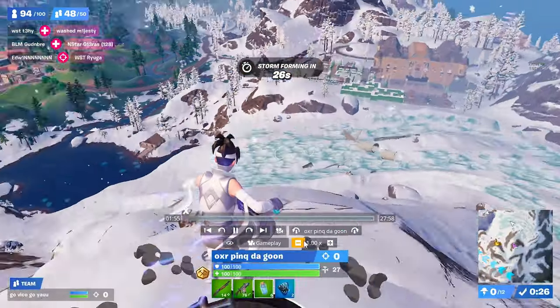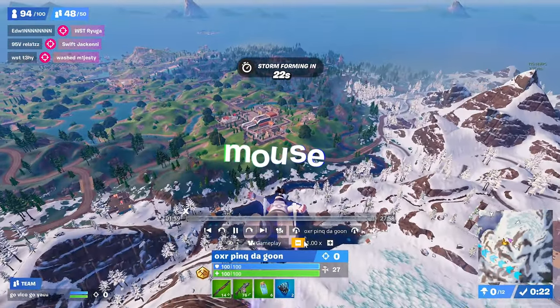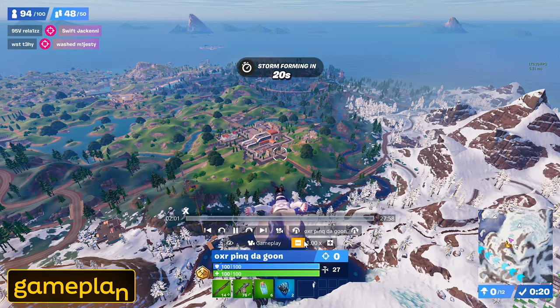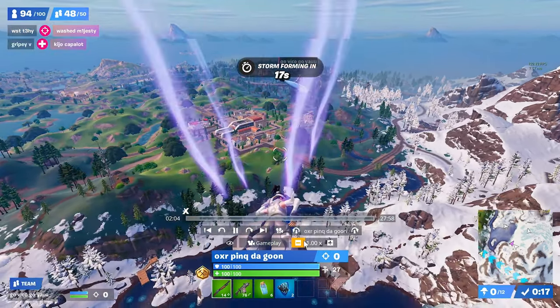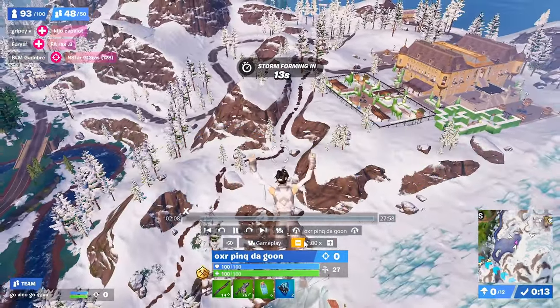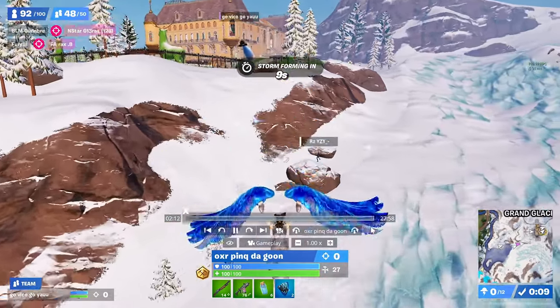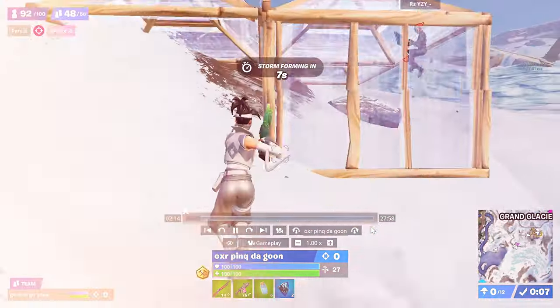The first thing I learned from FNCS week one is what the winners Pink and Vico did over on AU. These guys follow the exact same structure every single game, which allowed them to win three games in a row. Off spawn they very quickly loot up, then pad and scout for people nearby that they can easily wipe. This guarantees them early surge and means they can execute an extremely good strategy later on.